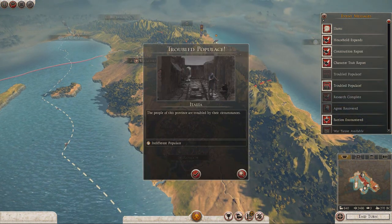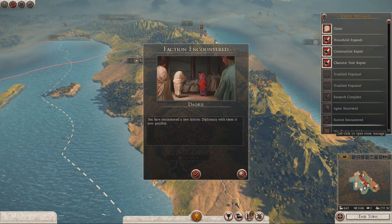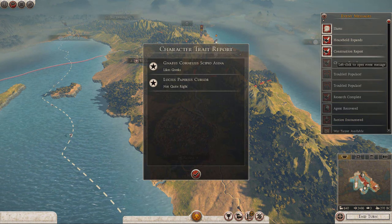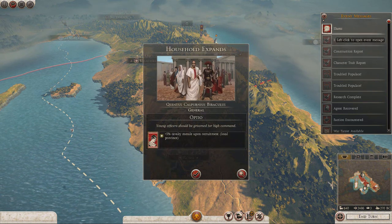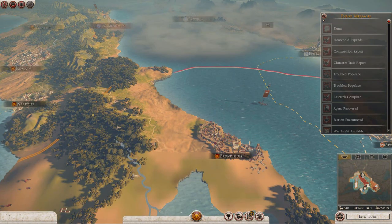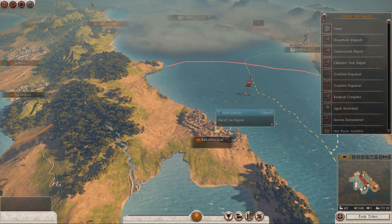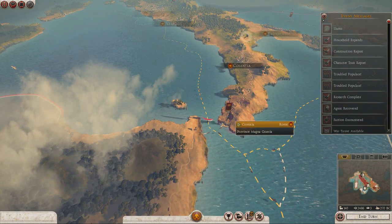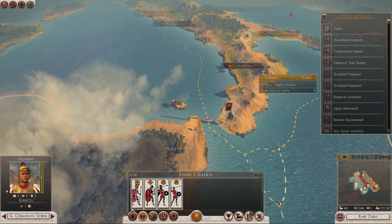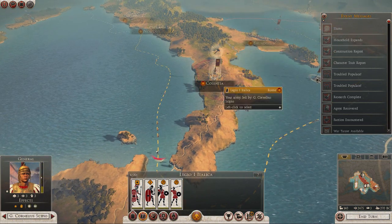Troubled populace in Italia, troubled populace in Magna Gratia — people are pissed. Faction encountered, character trait — likes greets, not quite right, but liking greets is good. Household expands — slums. I forgot that I built something in Brindisium, so we need to dismantle those slums and build something there next turn, preferably a happy place. Let's take this army into Cascentia, because it's going to quell some of the rebellion there.